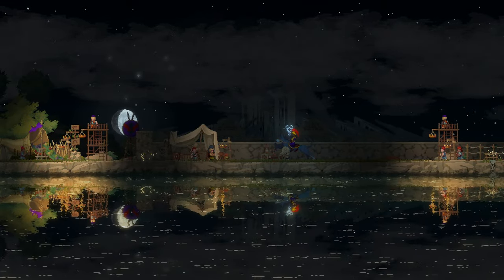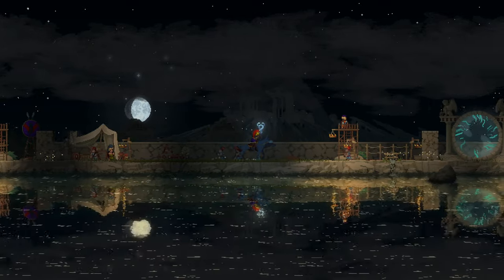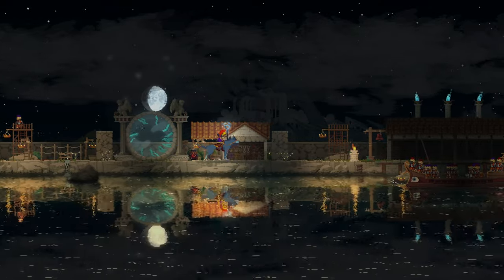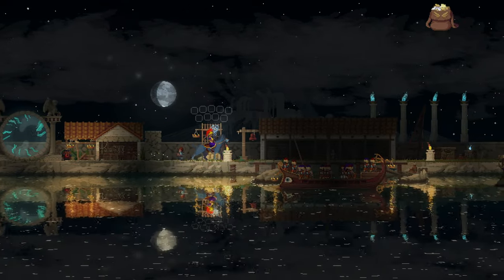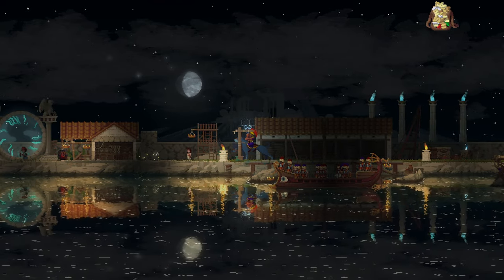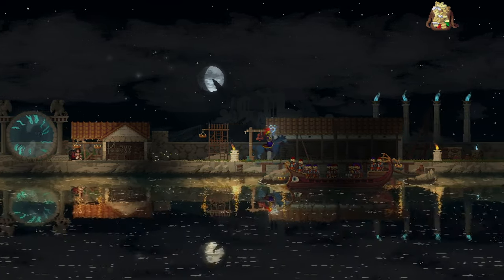We've got this staff that turns the greed into friends, at least temporarily. It seems like they turn back into enemies afterwards, although I wish they would just kind of die out after. But it is what it is. We got our bag upgrade — the pouch upgrade — in the top right, which is pretty cool. There's an achievement for that as well.